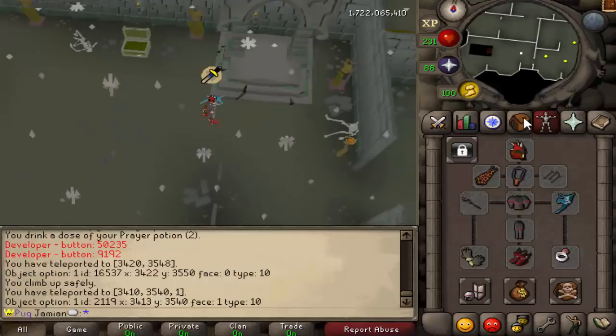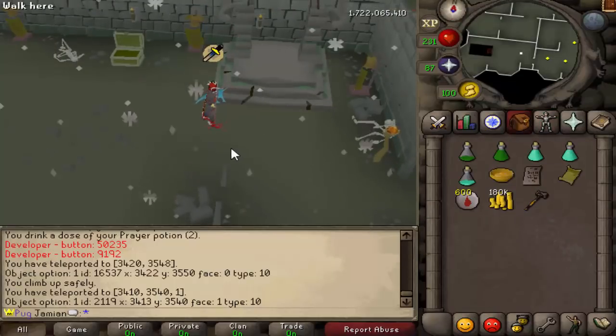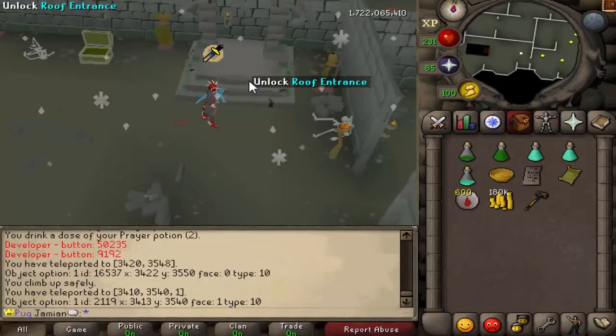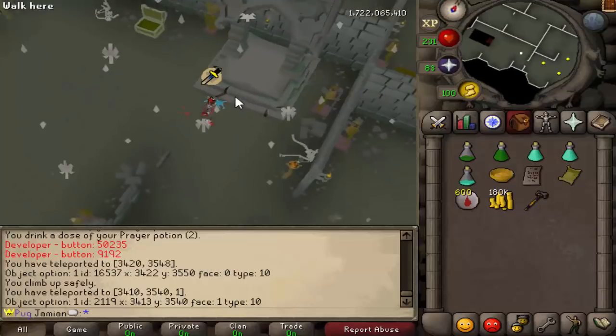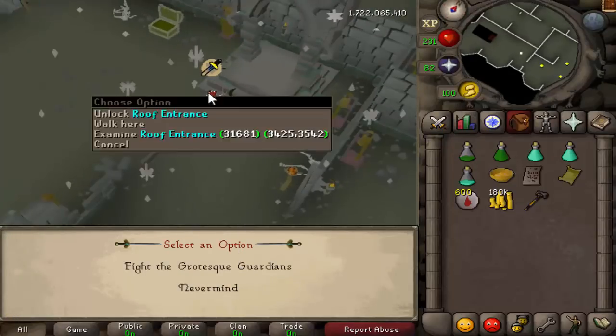In terms of setup, you're gonna want to use melee and you're gonna want your best crush weapon. Obviously you want elder maul, dragon warhammer, Zamorakian hasta, or the bludgeon. I don't want to show everything but I will show enough to give you a sense of how it works.